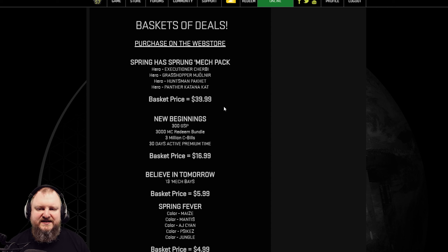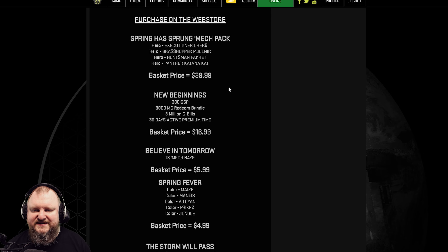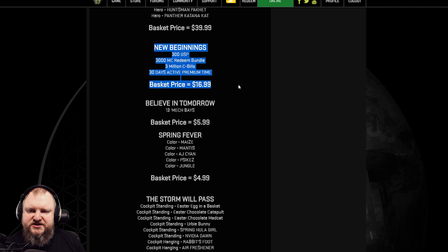You always have to look at the basket price and consider how much this stuff costs if you just buy it for MC in game. The Executioner alone is probably around 6,000 MC, which is about $30 — so one mech alone. All four mechs together for $40 seems to be a good deal. Also make sure these mechs come with mech bays, otherwise it wouldn't make sense.